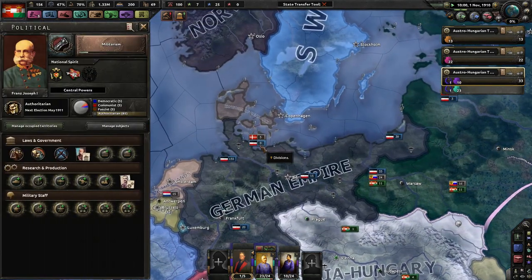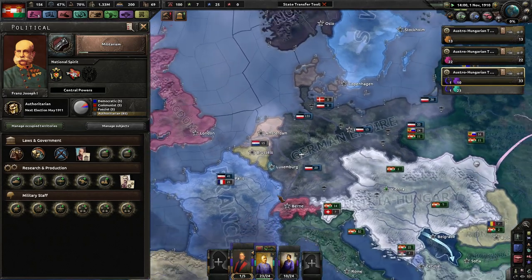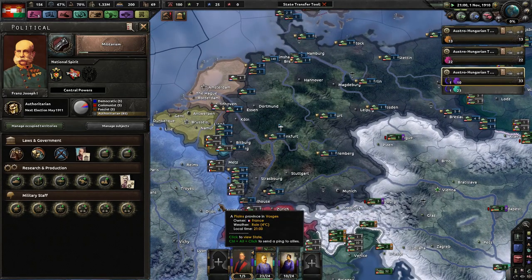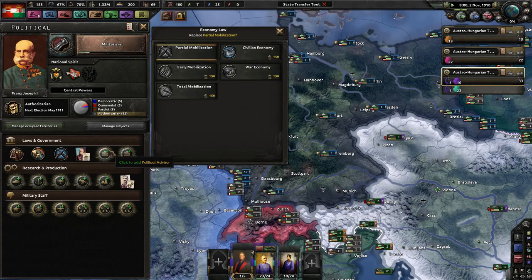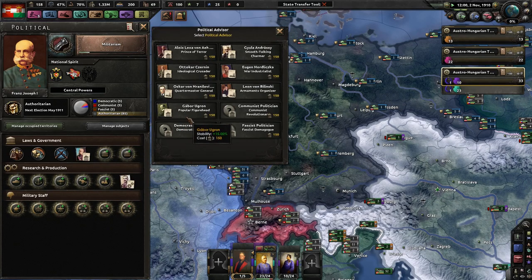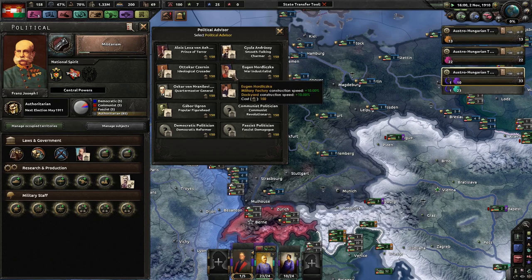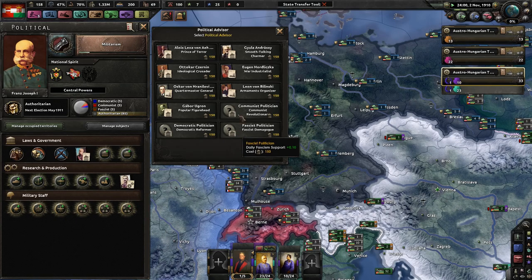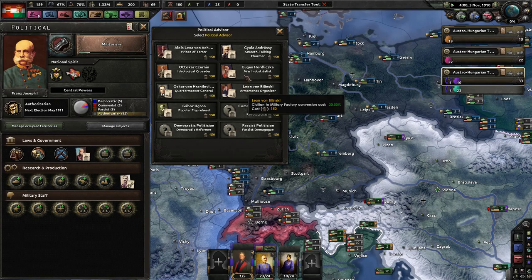Ever since Napoleon really was overthrown, France has always been in turmoil. They always have huge factions like communists, democratic people — not too much fascist. It always doesn't seem very peaceful there. Especially even today — right now we have the Yellow Vest movement going on. France is just one of those countries to always have a lot of interesting times.